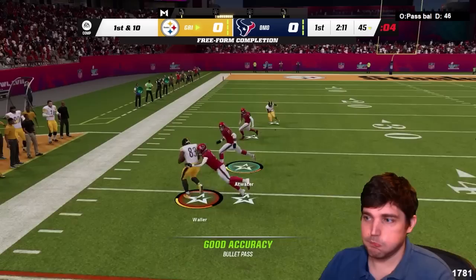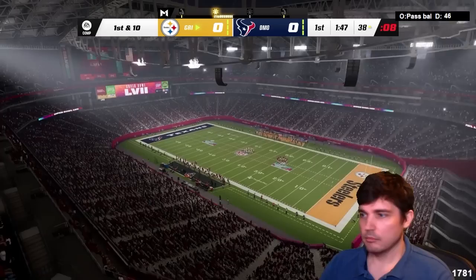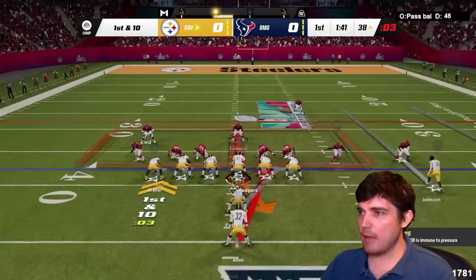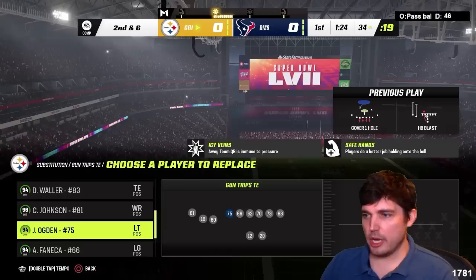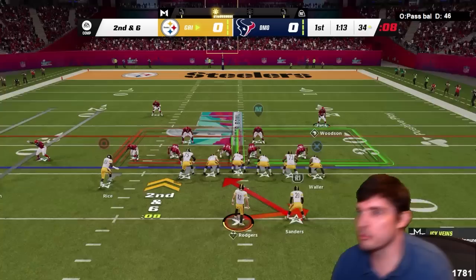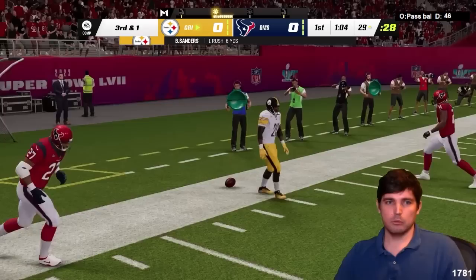Is this Cover 2 Man? I know exactly how I want to beat it. I want to go trips — I got three runoff elites. The problem is can I get outside of this blocker? Wait, why did my runoff elite work? He was in man! Trips tight end. Steve Smith becomes Jerry, Johnson becomes Metcalf. Let's try it against inside zone. Did they nerf runoff elite? Runoff elite must have got nerfed — there's something going on with it that I didn't see before.